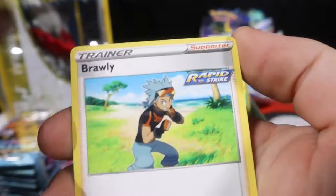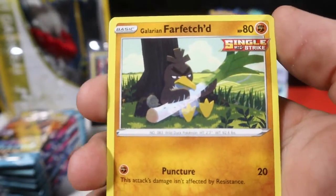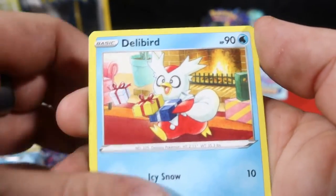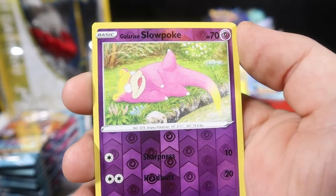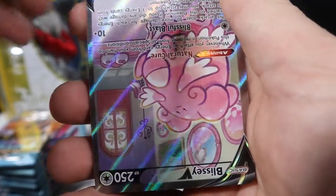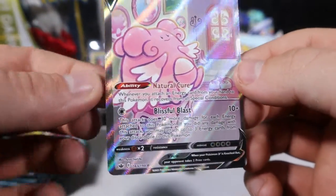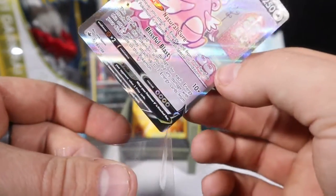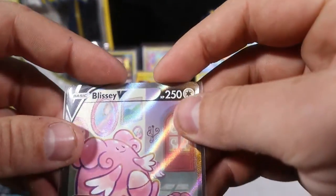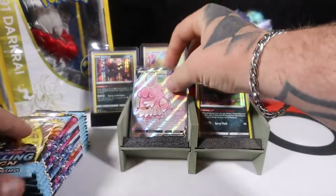Starting with the Fire pack. Fog Crystal, Brawly, Curlia, Porygon, Galarian Farfetch'd, Delibird, Koffing, Gastly, a Reverse Galarian Slowpoke, and upside down — but we finally got an Alternative Artwork of Blissey V! Very cute little fairy — pretty sure they're a Fairy type now. Nope, originally a Normal type. Very nice though — first Alternative Artwork guys!